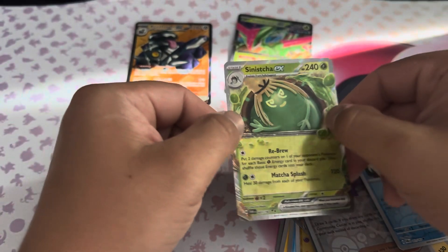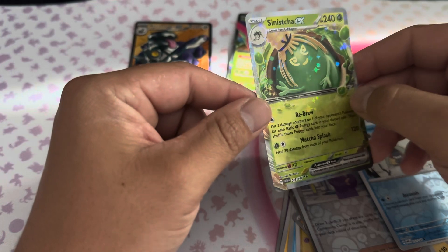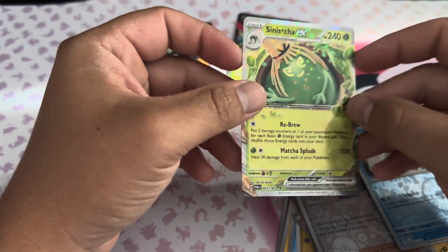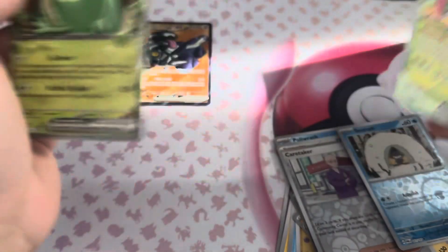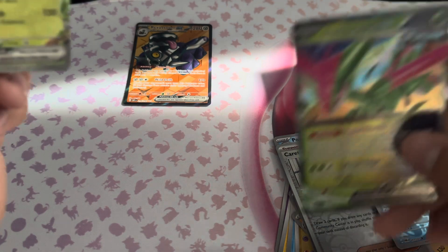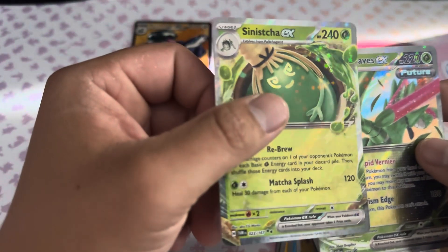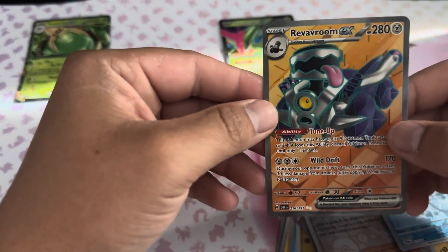And the final card of this pack is a Sinister EX. We actually already have this card too, so it is going to be a duplicate pull. And that's another thing I don't like — this set feels a bit off to me. Like, I can't really tell the pattern. I guess this is a different set — it's a Temporal Forces card. The little stars and stuff on it, I don't really care for, but it's cool. We didn't get a Full Art river room, but that's something.